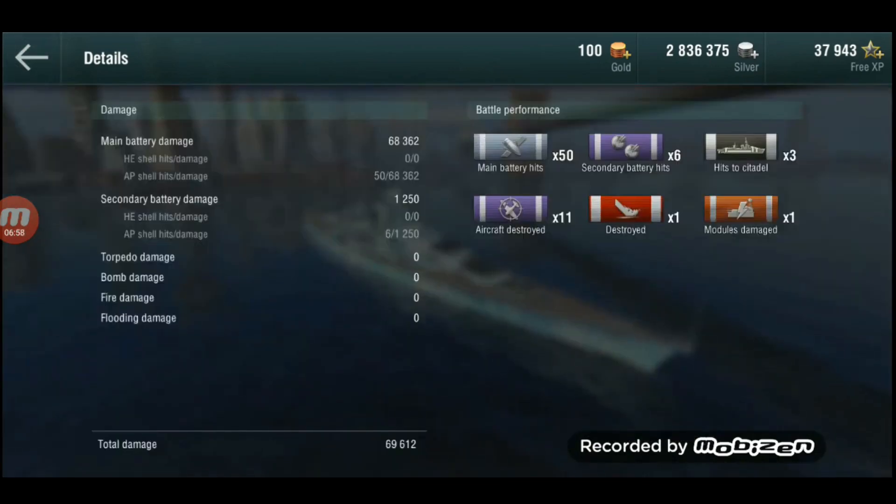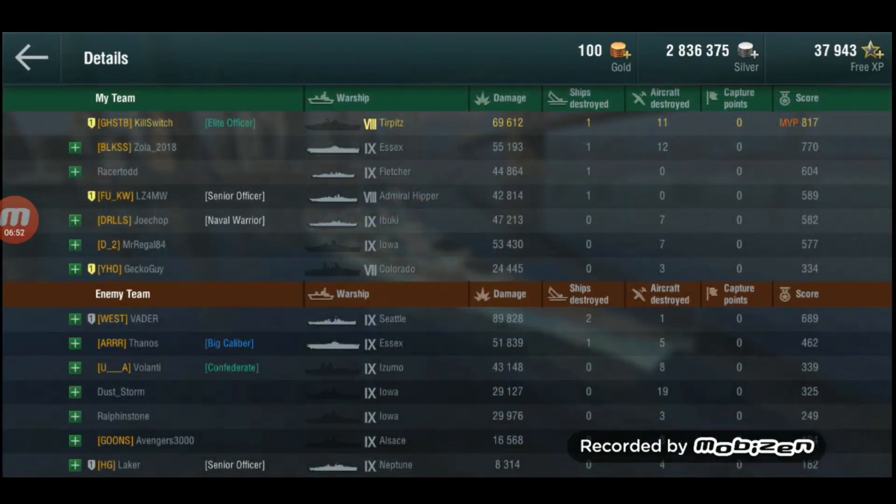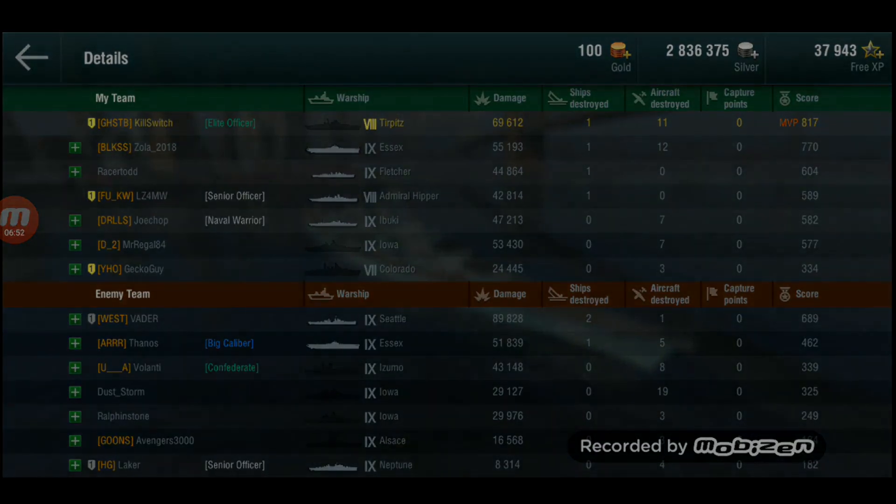Well done also to LZ in the Hipper — with a tier 7 battleship in the team, they still managed to pull this win off. It's not always about sheer damage numbers. Often you can use the health of your battleship to go in, bind the enemy team, and hold them down. If you can hold two or even three ships by yourself, that is a huge advantage for your team to defeat the enemy in detail. Very well done everybody, and thanks to Killswitch for sending that one in — great battle in one of my favorite ships. That's it for today, see you next time. Bye.